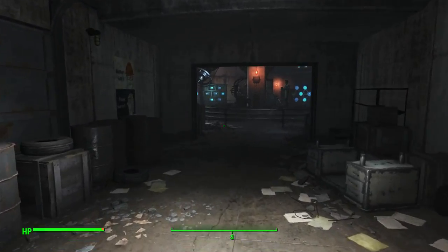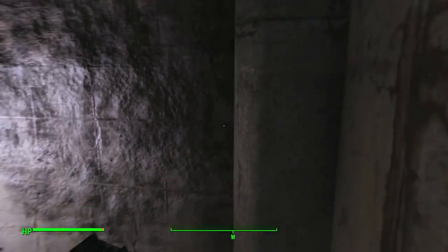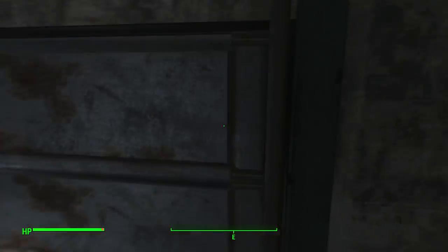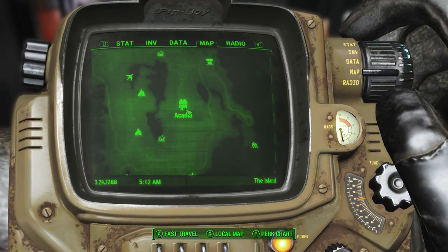What's up guys, it is Brad or Demon Asylum here. I'm bringing you all a new Fallout 4 video. I'm going to be showing you another unique weapon location within the Far Harbor DLC — this is for Sergeant Ash, and it is a flamethrower.